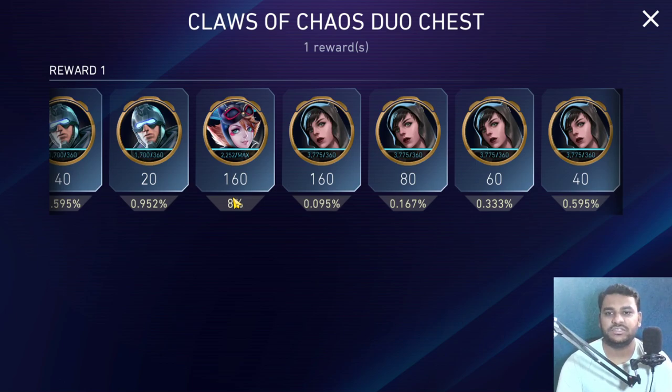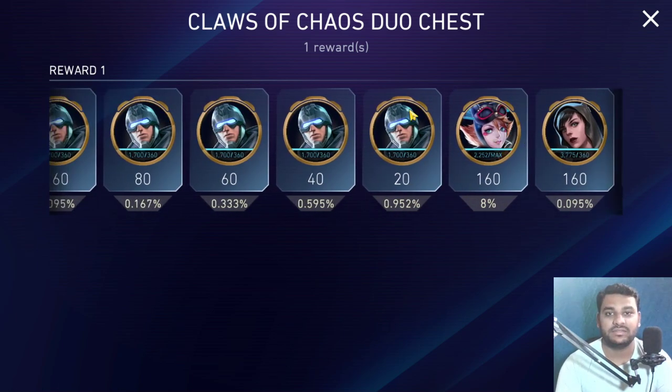One free way is directly from the arena rewards — you can easily get 360 shards and the character comes around in the arena season every couple of months or so. There is also a challenge for this particular character. It doesn't drop any gears, but if you want to get her the free way then wait; if not, open the chest.